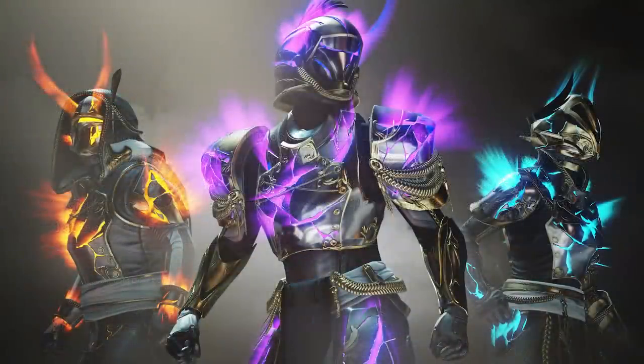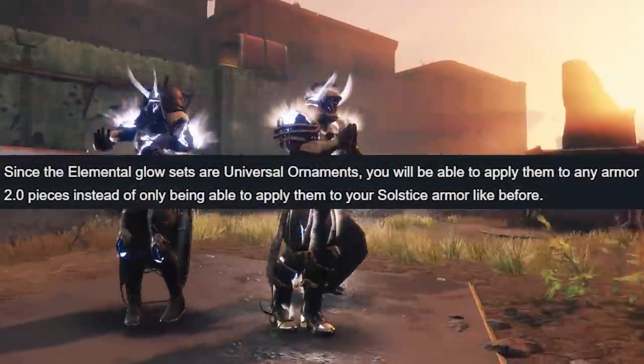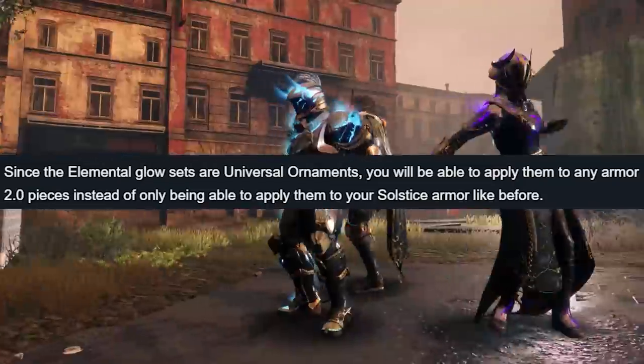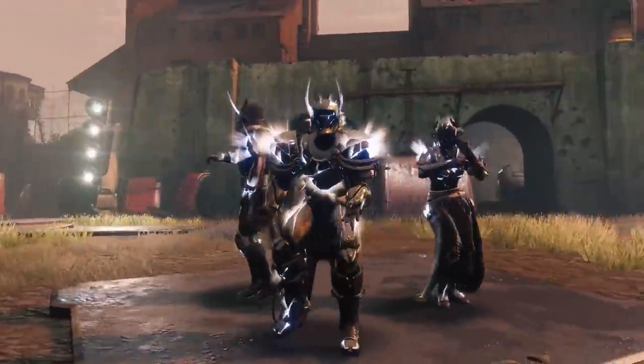The ornament will actually change its glow to match your Elemental Subclass color — Void, Arc, Solar — looking kind of sexy. Again, deja vu, but with a little bit of a tweak. Bungie states that since the Elemental Glow sets are Universal Ornaments, you'll be able to apply them to any Armor 2.0 pieces instead of only being able to apply them to your Solstice Armor like before. That's a big one — honestly, that's huge.